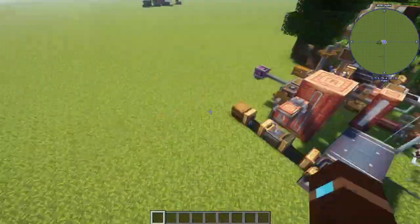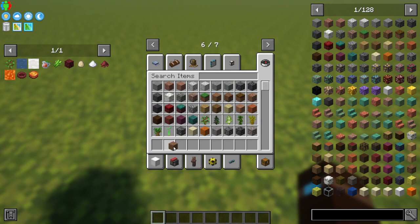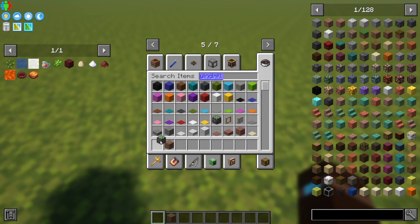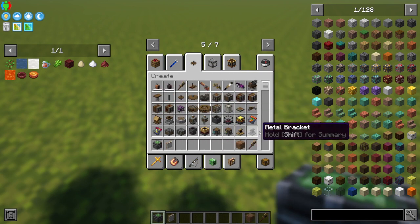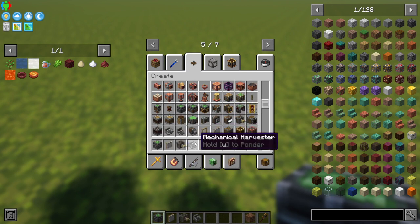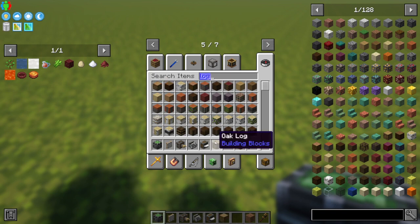Let's get into building. Let me grab the parts first. I'll be building this on a windmill, so I need a windmill bearing and windmill sail. I'm going to be using a wrench to rotate blocks because I can't place them properly, a mechanical saw, and a mechanical harvester. Then I'll just grab a log — you can use any kind of building block.